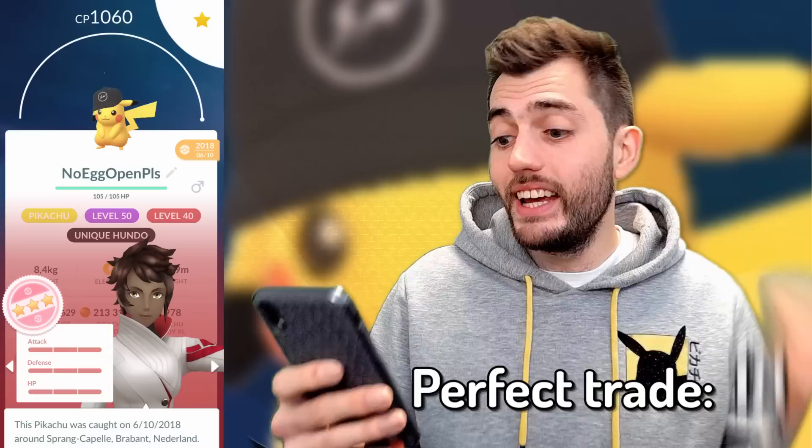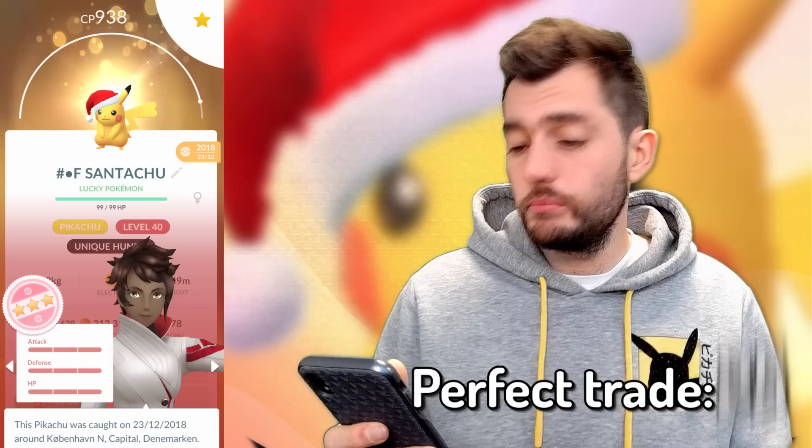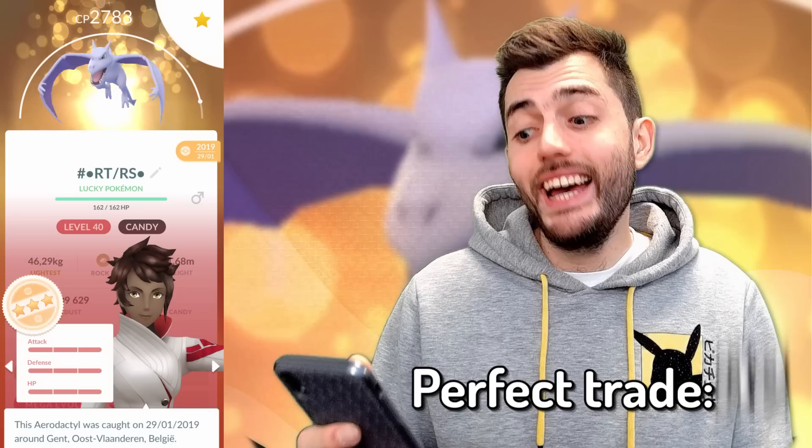Granbull, Cloyster, another Pikachu with the Black Hat — and the crazy thing is I got this from the same person. Scizor, Kabuto, Sightseer, Infernape, Medicham, Marill, Pikachu with the Santa hat, Lopunny, Rainy Castform, Vibrava, Probopass, Trapinch, Arbok, Aerodactyl, Tauros.